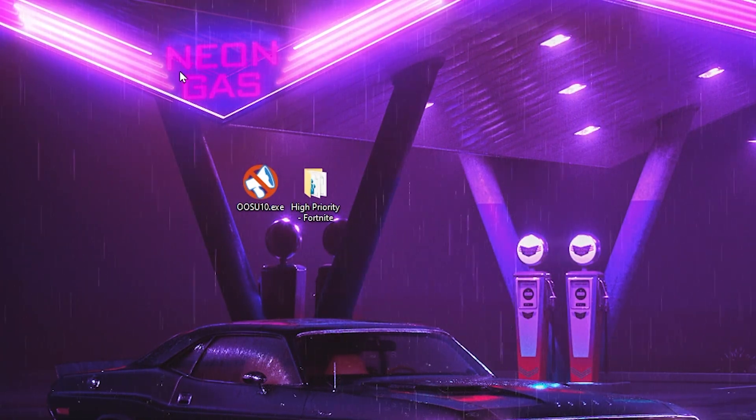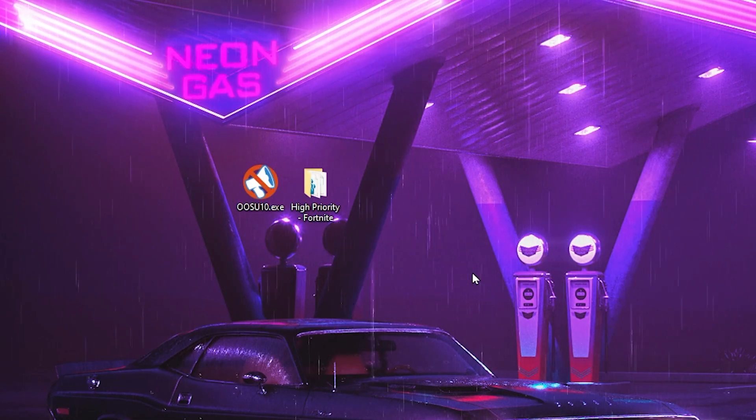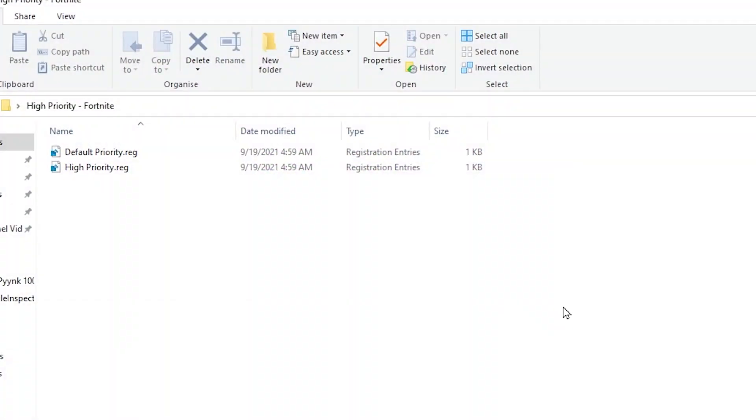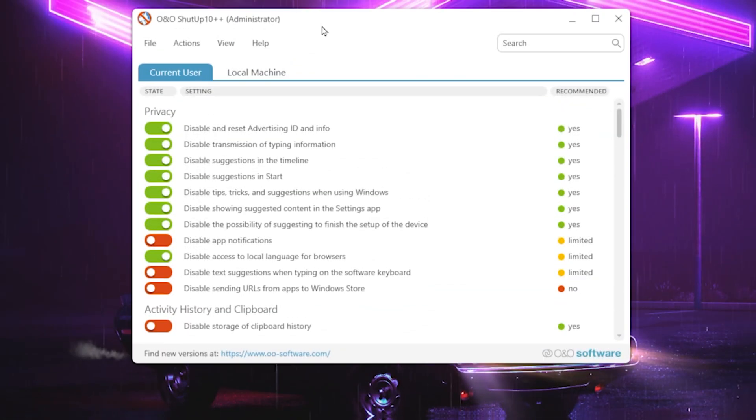The next step is to download these files on your PC — the link is available in the description and you can also download them from my official website. The first file is a high priority registry for Fortnite. Open the folder and inside you will find two registry entries: one for default priority and one for high priority. This helps your CPU and GPU run Fortnite at maximum performance. Double-click the high priority registry and hit Yes.